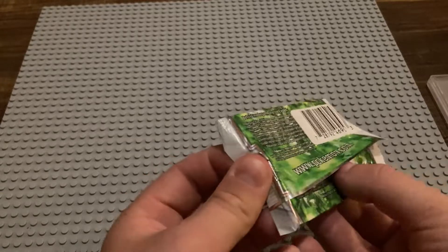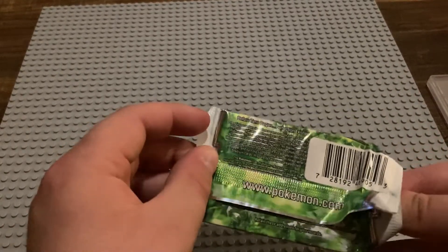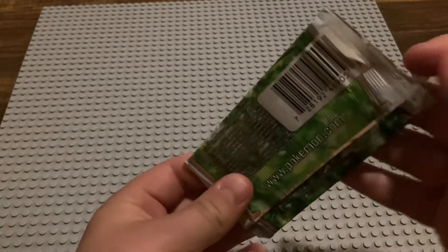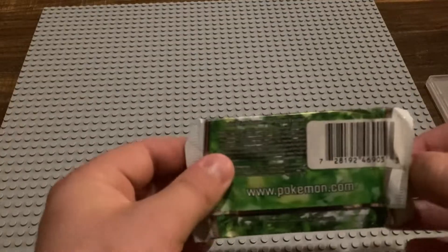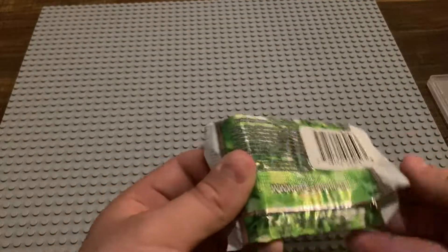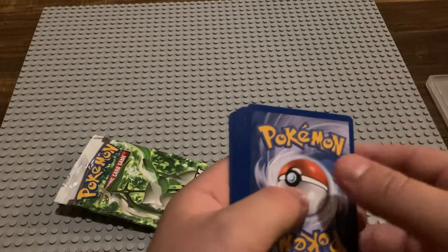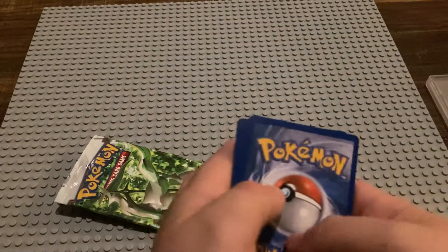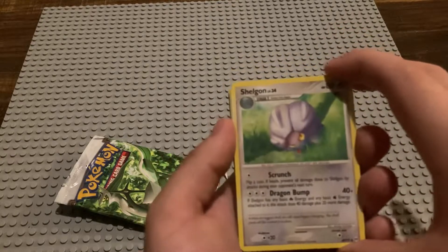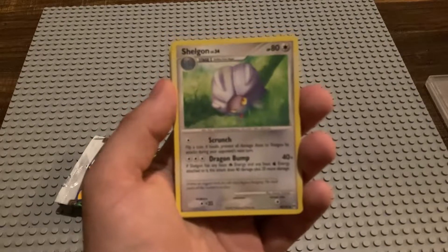Beautiful. My dog is now dropping his ball. Let's pop this puppy open. I don't know the card trick — I'm trying to get these out carefully. There we go. I'm going to do two to the front... it might be three. But there we go — we got ourselves a Shellgon.